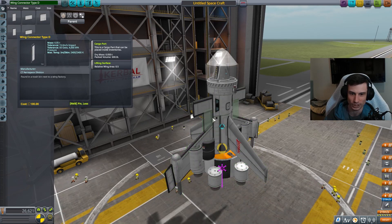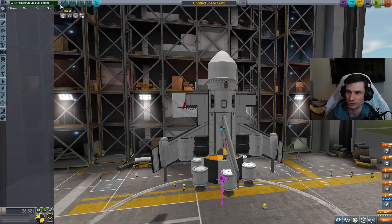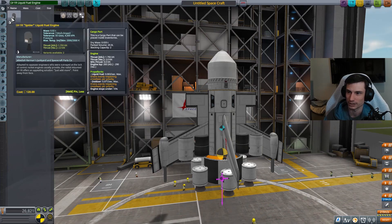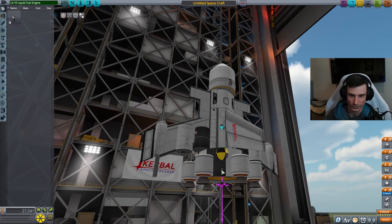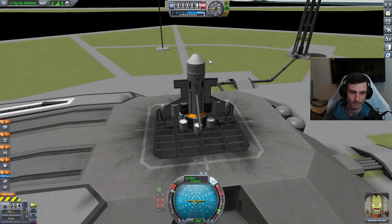More useless parts. Let's throw that right there. Liquid fuel engine - fantastic, that's really good. We have liquid fuel and no engine for it. I could go right on there. That means we can launch again. Let's go!